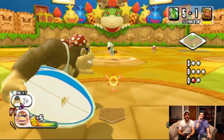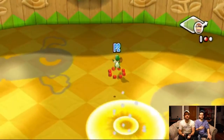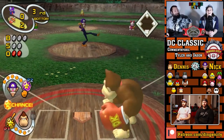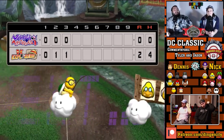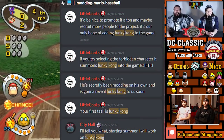Funky Kong. Ever since the modding for Mario Superstar Baseball began, people have been requesting the addition of new characters into the game. Since adding characters is a really difficult task, the modders began responding with sarcastic phrases like, 'Yeah, sure, we'll add Funky Kong tomorrow.' These days, Funky Kong is used as a meme within the community — that one day the modders will eventually add Funky Kong to the game.